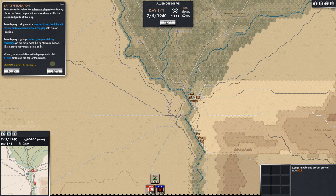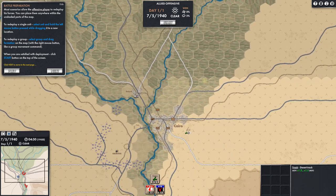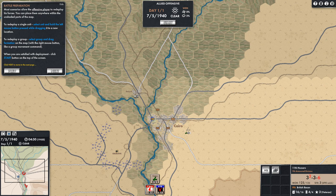Most scenarios allow the offensive player — which is us, the Allies — to redeploy their forces within the unshaded part of the map. Let's zoom in to see what's unshaded. To redeploy a single unit, select the unit and hold the left mouse button pressed while dragging it to a new location. It won't allow us to go over the river — that is considered shaded.